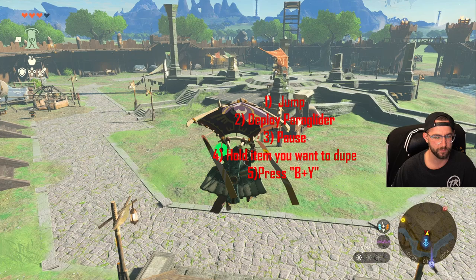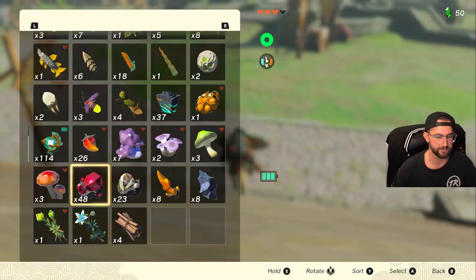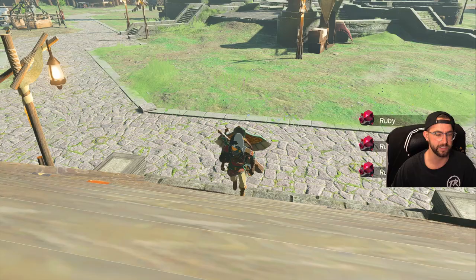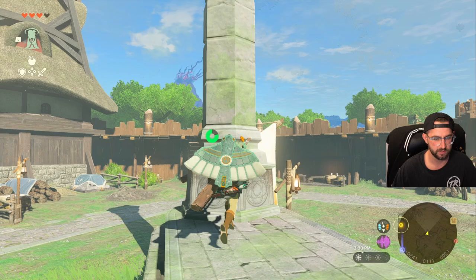I'm going to jump off, paraglide, pause the game, hold all of our rubies, press B and Y at the same time, and we're going to pick all the ones up that fell. As you can see, we're now at 48. You can also duplicate even more in one go from a higher point.